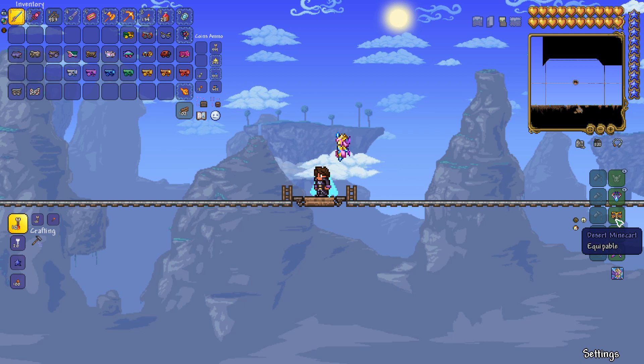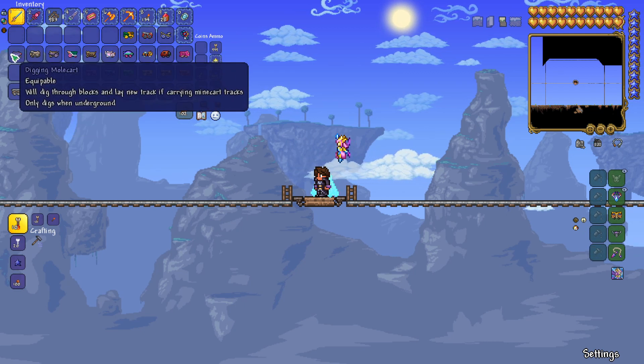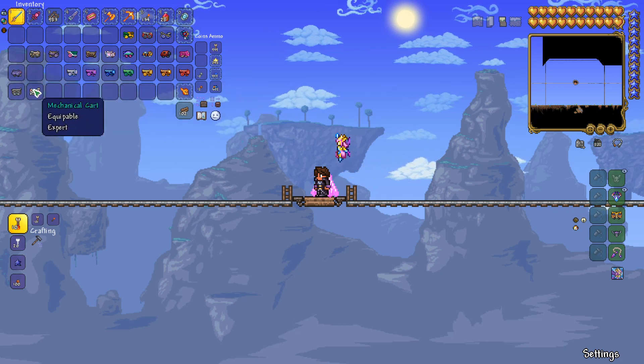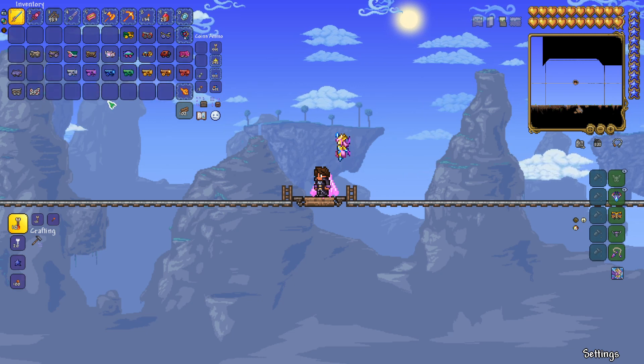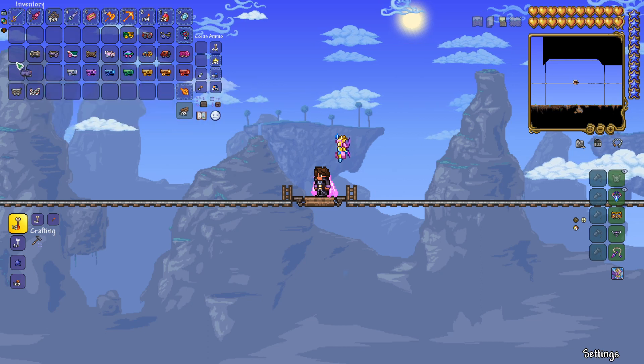A lot of these are going to be the same speed as the original minecart, and that's the case for the desert minecart. Really, the only ones that are going to be different in speed are the mechanical cart and the digger cart. The digger cart is slower than the original minecart, and the mechanical cart is much faster. All the other ones are pretty much the same speed, though some have a couple of different features added to them.